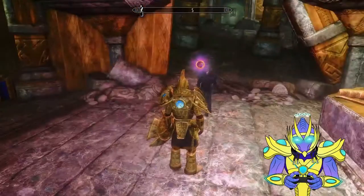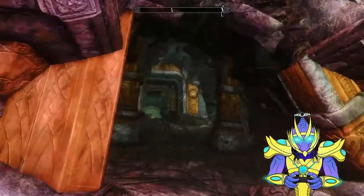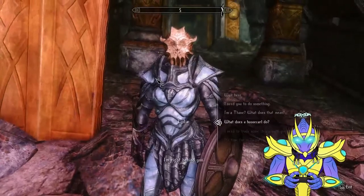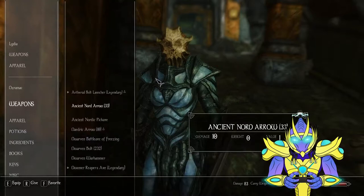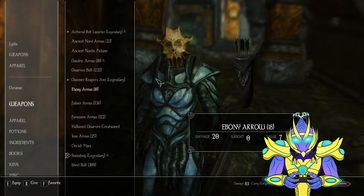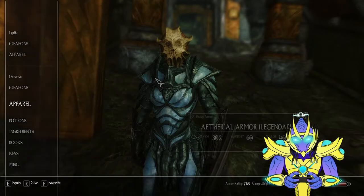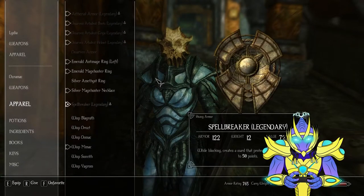Lydia! There she is. I'm going to drop off a bunch of my loot on her. I'm right behind you. I am at your command — that's what I like to hear. Let's give you the Battle Axe of Freezing, Warhammer, Ebony Greatsword, Hollad Greatsword, Orcish Mace, and take a Woodcutter's Axe. What else can you handle? That's about it, huh?